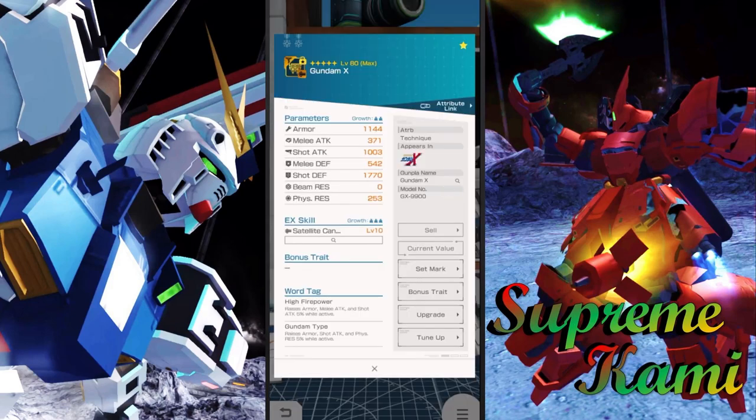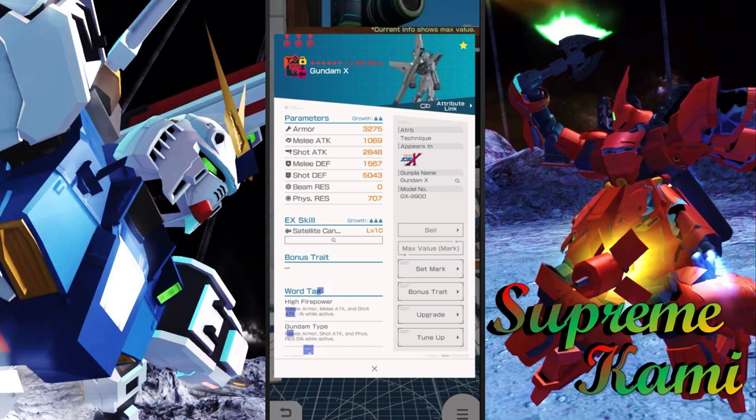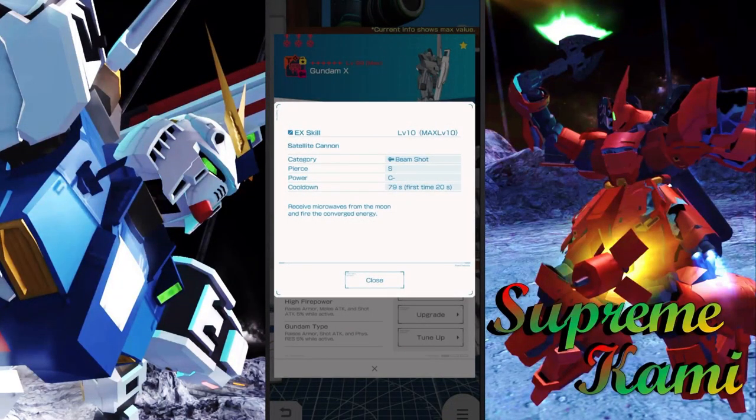The Gundam X is actually looking fairly good. The back part stats are closing in on 3000 and 5000 for shot defense - same attack as the legs. The EX skill is S-piercing with C-minus power.